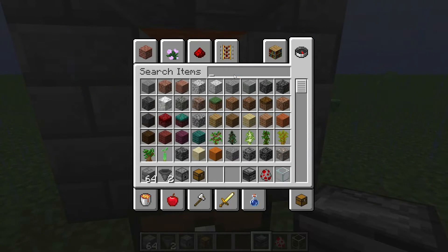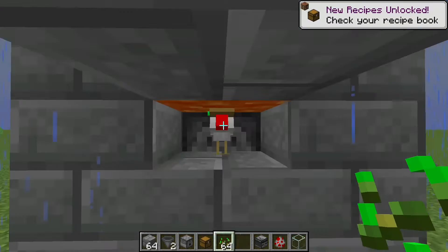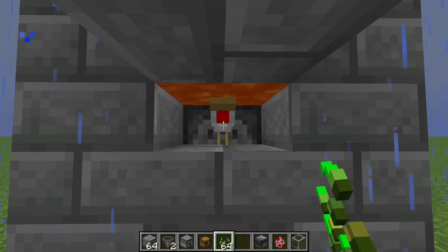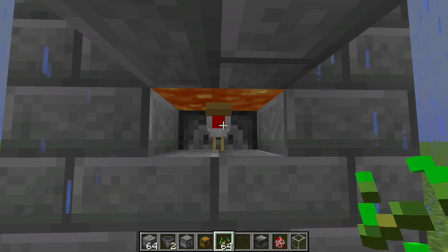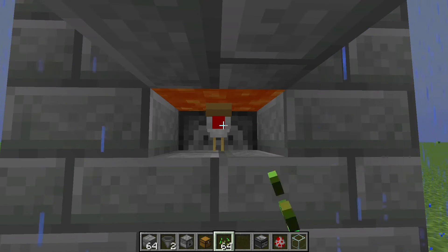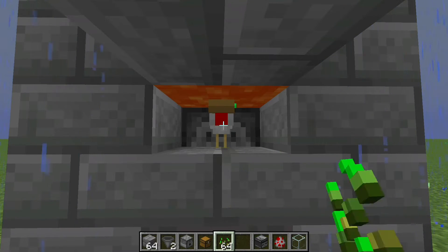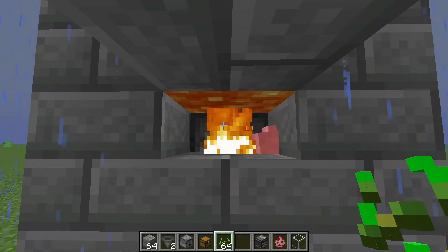I'm gonna grab some seeds to show you how this works. You can just feed the chicken and give it a bit of time until it grows up. There we go — it dies and its drops go into the chest. This one didn't drop any chicken, so let's go for this guy too, just to show that it does cook the chicken.